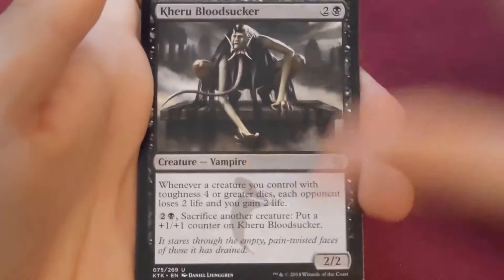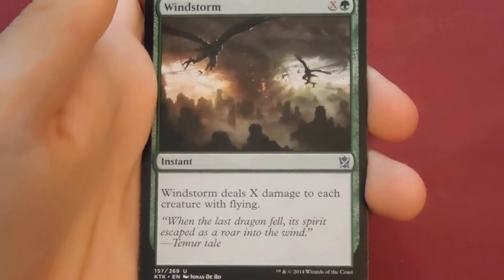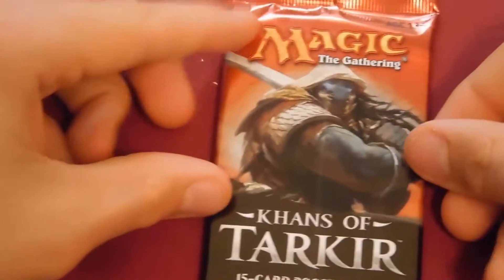Next pack: Kheru Bloodsucker, Secret Plans non-foil, Windstorm, and our rare is Altar of the Brood — not a very good card. It wouldn't be bad looking in foil though. Pretty much any non-black card looks cool in foil.